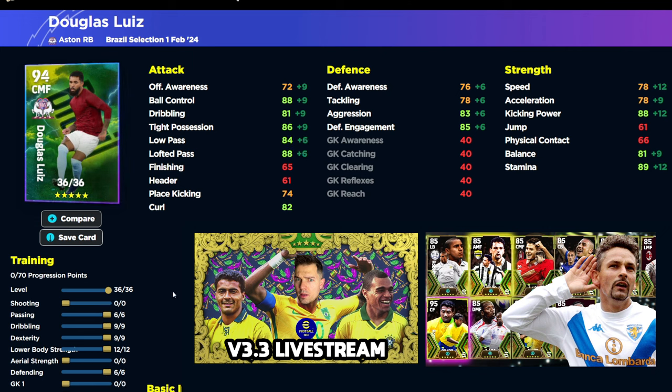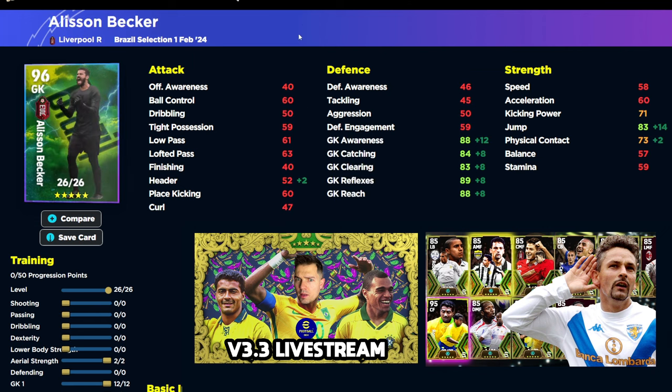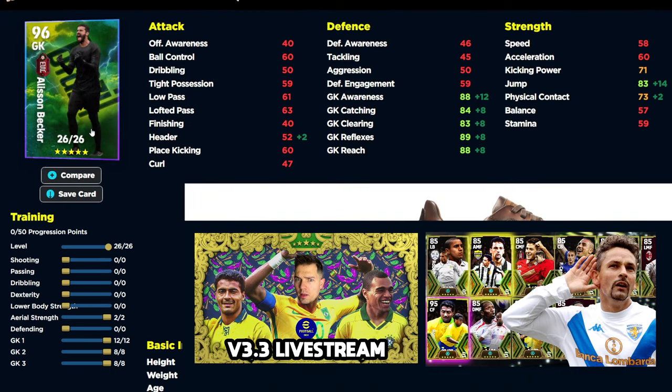Alisson Becker is very easy to train up: 88 Goalkeeper Awareness, 89 Reflexes, and 88 Goalkeeper Reach - all main stats going into the 90s. The build puts two into Aerial Strength for his jump, even though he's tall enough, then 12 into Goalkeeper 1 and 8 into Goalkeeper 2 and 3.